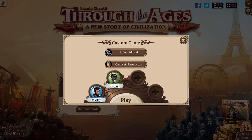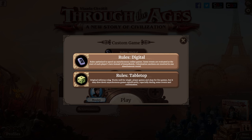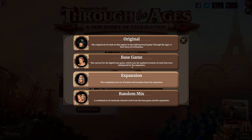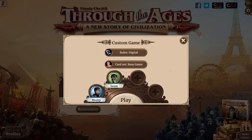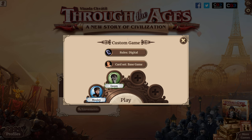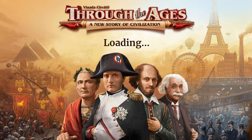We'll do female green versus Mosley. We'll do the digital rules and the new base game card set — that's the updated version of cards rebalanced for the expansion. Just so many options — that's why this game is so awesome. If you haven't checked it out, Through the Ages is on Steam, iOS, and Android. Play it — it's great. I'm really excited to show it to you.